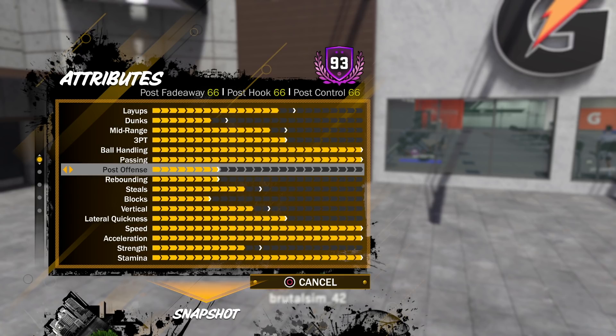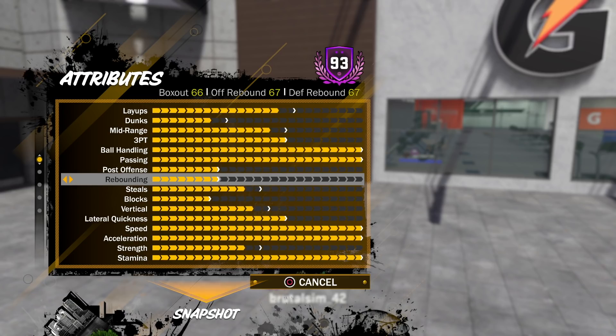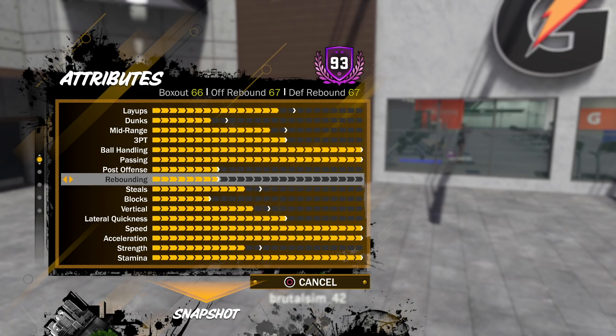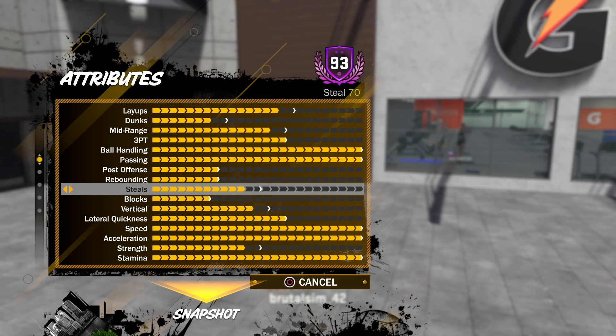Post offense at 66 across the board — post fade, post hook, and post control. I'm pretty good at the post; once you know how to be crafty you can do things in the post for sure. Rebounding: I'm really good with this build because of how springy he is — he's light so he gets up really well. Box out at 66, offensive and defensive rebound at 67, steal at 70 — pretty good.